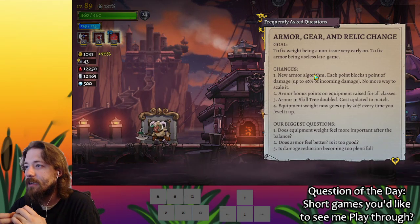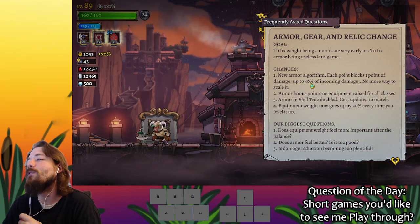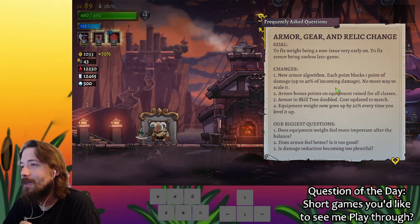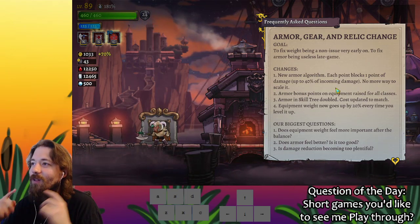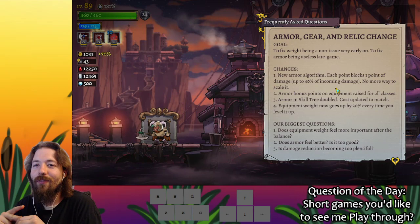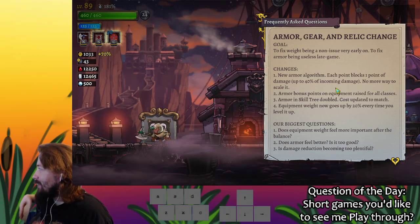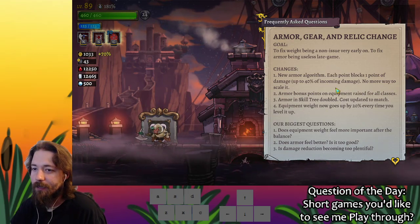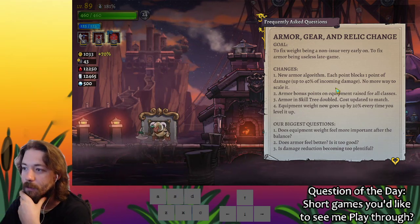The armor, gear, and relic changes: the armor algorithm is broken — it's blocking up to 4% of incoming damage instead of up to 40%, so you can't really judge armor. They're going to fix that, and until they do, you can't judge it in the beta patch. That's the reason only some people have access to the beta patch — a lot of what I'm bringing up isn't accessible if you turn on the game now because they knew this area had glitches. They didn't give it to everyone, but asked for my opinion since I do speed runs.